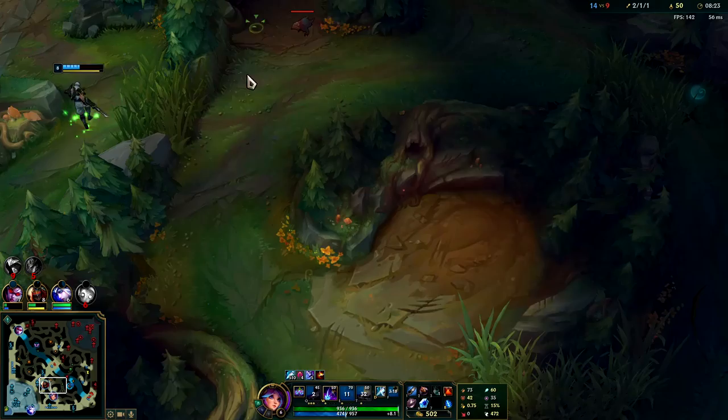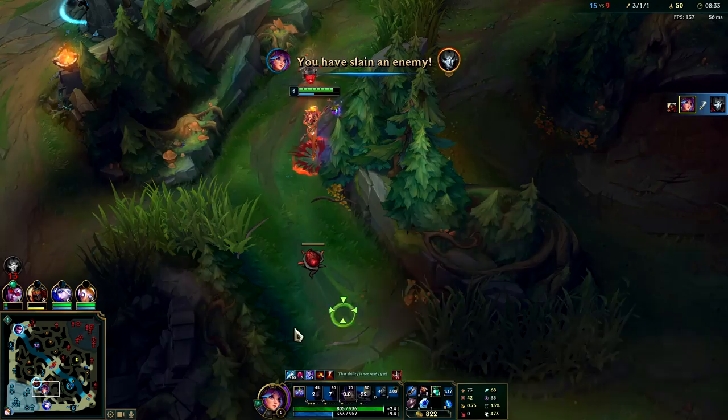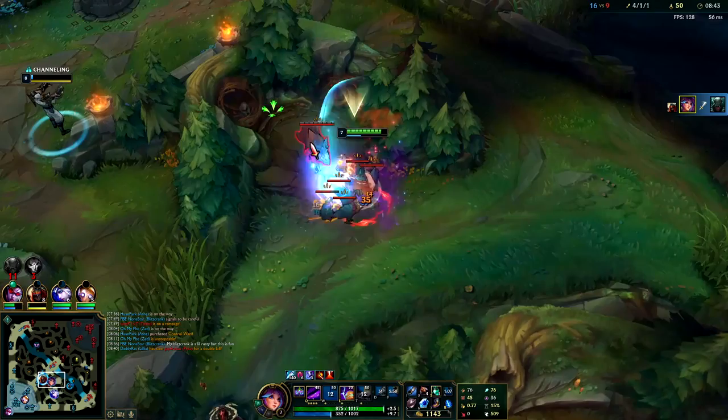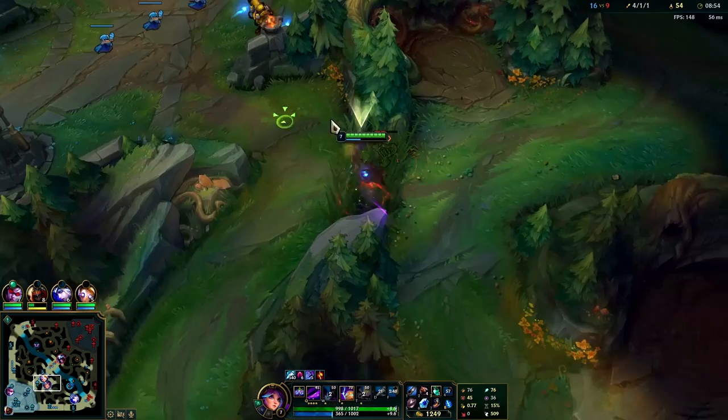Going to zoom over to our raptors, throw out our E. Auto attack, W - oh, I missed the girth of my W there. You gotta hit him with the girth. Got him with the tip. I messed up my W there - you want to try to hit them in the middle of it. Normally you want to hit him with your E slow or Blue Smite slow first. I just completely misplaced my W.